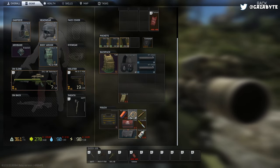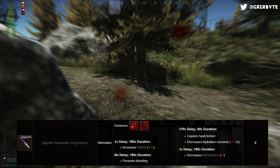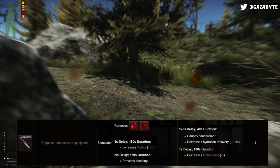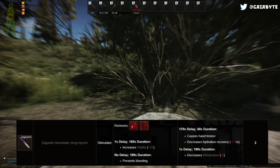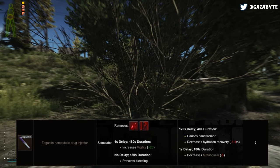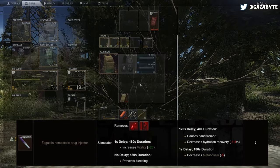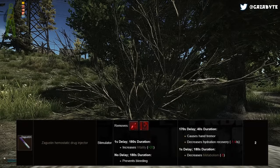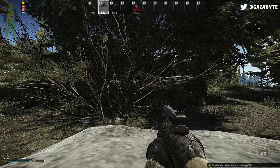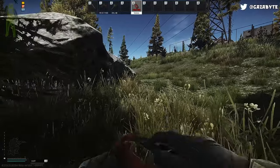The next stim is the Zagustin — like a tourniquet on steroids. It removes any light and heavy bleeds and increases vitality by 20 points, as well as preventing you from receiving any new bleeds for 180 seconds. 170 seconds after use and for 40 seconds, you'll receive a tremor and decreased hydration recovery by 1.4 per second. Straight after use, you'll also receive a decrease in the metabolism skill by 5 for 180 seconds. You'll likely use Zagustin if you've got a few bleeds and are still actively engaging in combat — this can be a do or die stim and one you'll be glad you have.